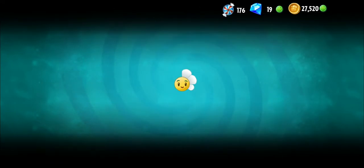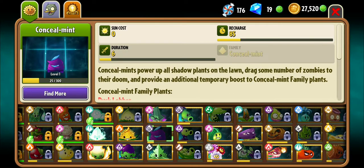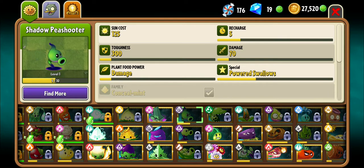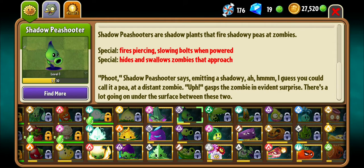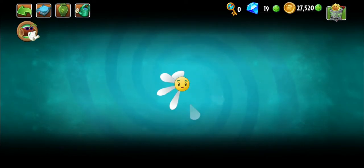This is what I'm interested in showing you. I bought the Conceal Mint and the bigger thing — Shadow Pea Shooter. Shadow Pea Shooter is one of my favorite plants, if not the most favorite, because Shadow Pea Shooter is a beast. I just love the concept. Probably my favorite plant as of now.